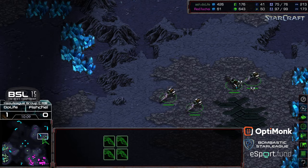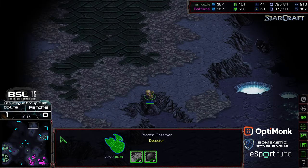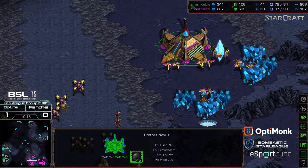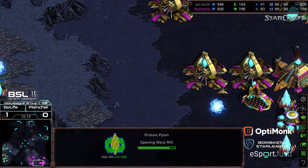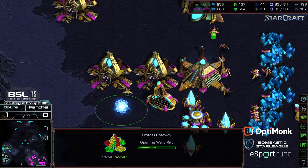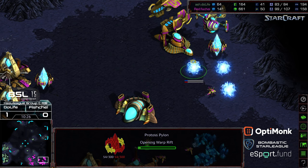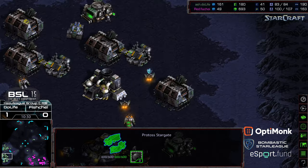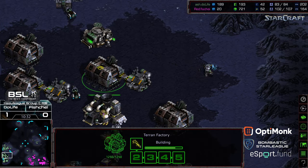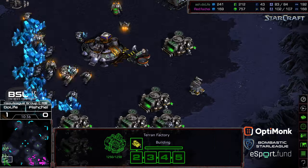Vultures are doing a good job cycling through. I also like that Fisheye is making sure no ninja expansions have been grabbed. Fisheye is just macroing behind this — tacking on a fifth gateway and making his way toward arbiter tech. I don't think that first arbiter is going to be in time to deal with the push from Do Life.